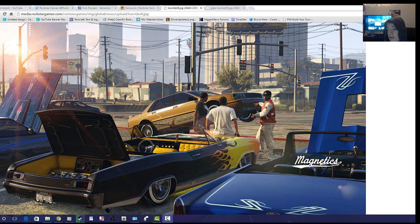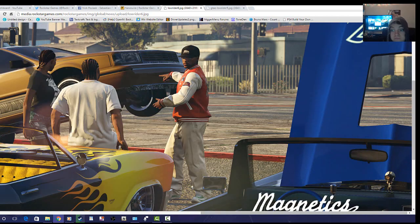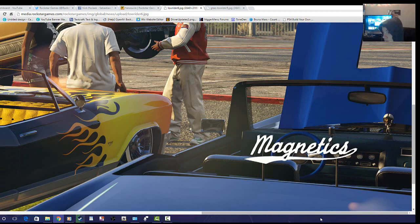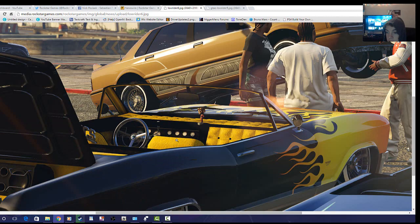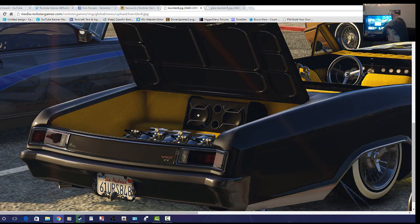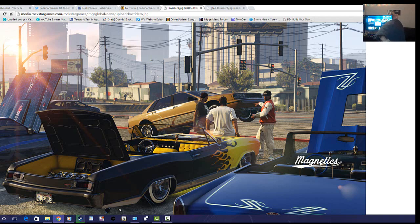I'm going to start with the people — there might be new actions. This guy's pointing with his arm up, this guy's leaning on a car. We've seen leaning in past artwork, but this is actual gameplay, so this is probably a new action. Here's a bobble head right here, and another one. It also looks like you can open your trunk or show off your engine — and there are speakers! That means you can blast your speakers, which is gonna be pretty cool.